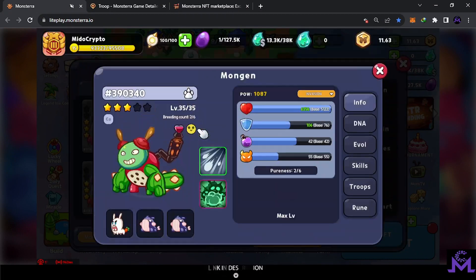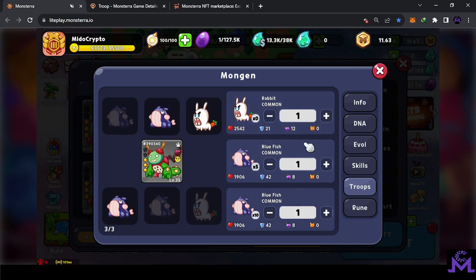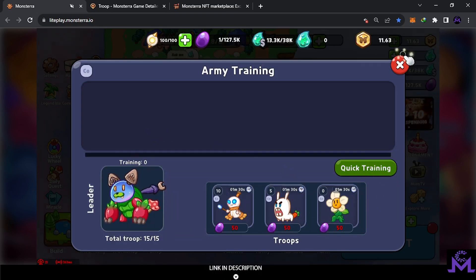The maximum troops per Mongen is three. So you can select, for example, one of this type and two of another, but the total always stays at three. When you train, the maximum for one troop type is 15, so you can train five of one and ten of another. Each time they train they will die and respawn, so five training sessions means those troops will be consumed. You come to the training area, select them, do quick training, and pay food. The total food cost will be calculated for you.